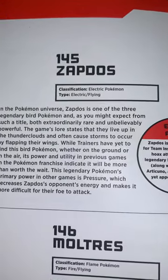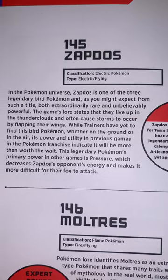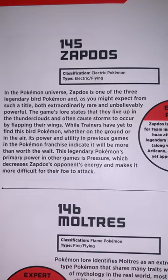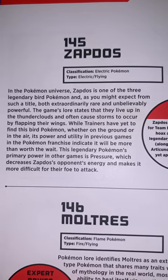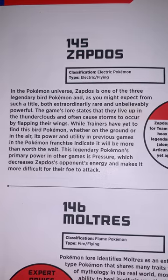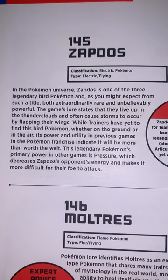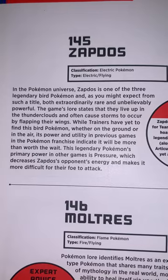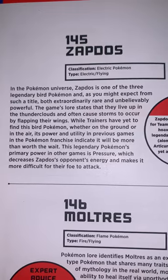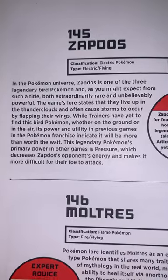Zapdos — Electric Pokémon, classification type Electric and Flying. In the Pokémon universe, Zapdos is one of three legendary bird Pokémon, and as you might expect from such a title, both extraordinarily rare and unbelievably powerful. The game's lore states that they live up in the thunderclouds and often cause storms to occur by flapping their wings. While trainers have yet to find the bird Pokémon, whether on the ground or in the air, its power and utility in previous Pokémon games indicate it will be more than worth the wait. Zapdos's primary power in other games is Pressure, which decreases its opponent's energy and makes it more difficult for their foe to attack.